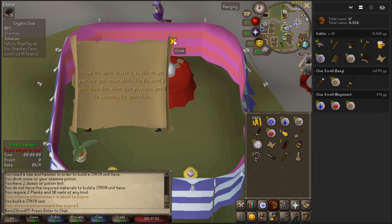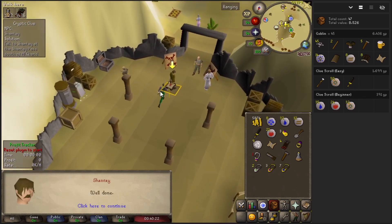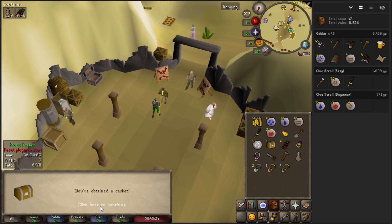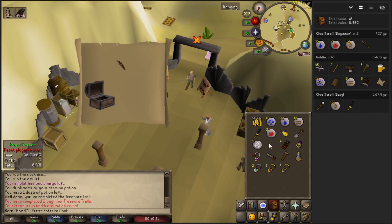Our little dude pops up — click him, get our next clue. We have to talk to Shantay at the Shantay Pass south of Al Kharid. Easy enough, we're just going to hit our teleport and run there, and we got a casket. Beginning clue can't be that good — we just got a longbow, 36 gp.